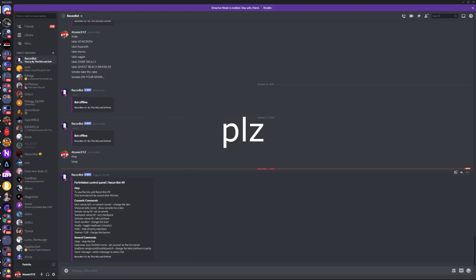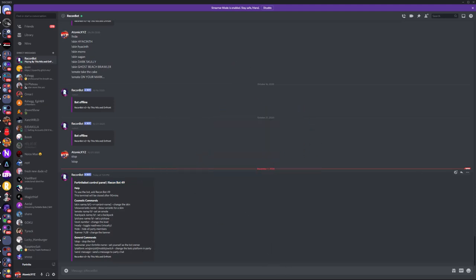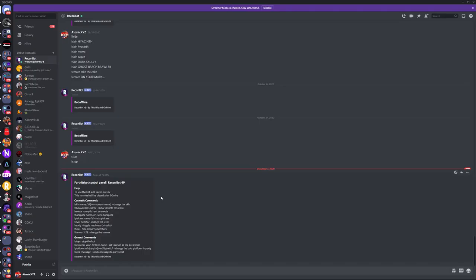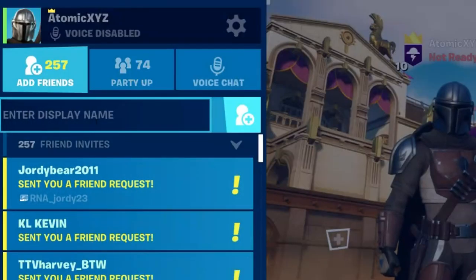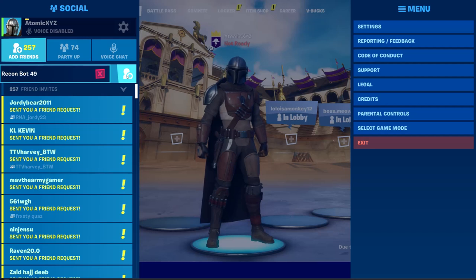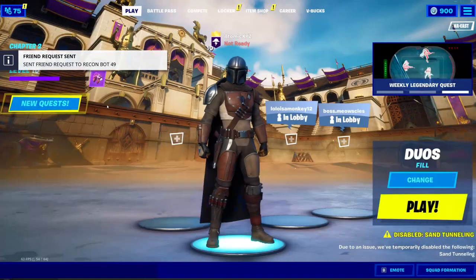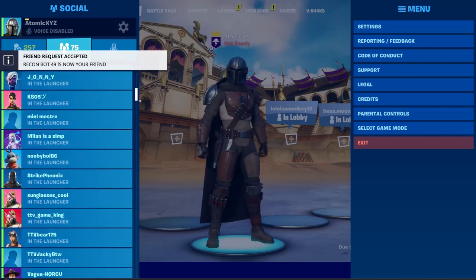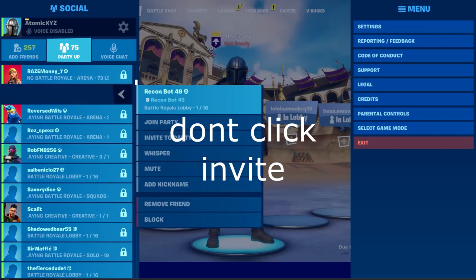We have Recon Bot right over here, so you want to copy the name — or if you're on any platform besides PC, just type it with your keyboard. Head into Fortnite, go to Add Friends, and paste or type the bot name. Hit Add Friend and your friend count will go up because it'll automatically accept the friend request.